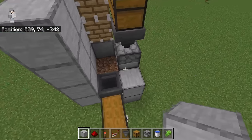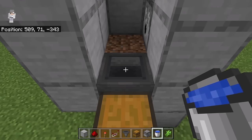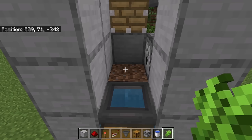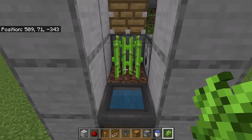Then place 3 blocks over here. Then crouch down and place water in this hopper. By placing water over there, you will be able to plant sugarcane in this farm. Then plant sugarcane on this dirt block — that will be the sugarcane that grows in the farm.